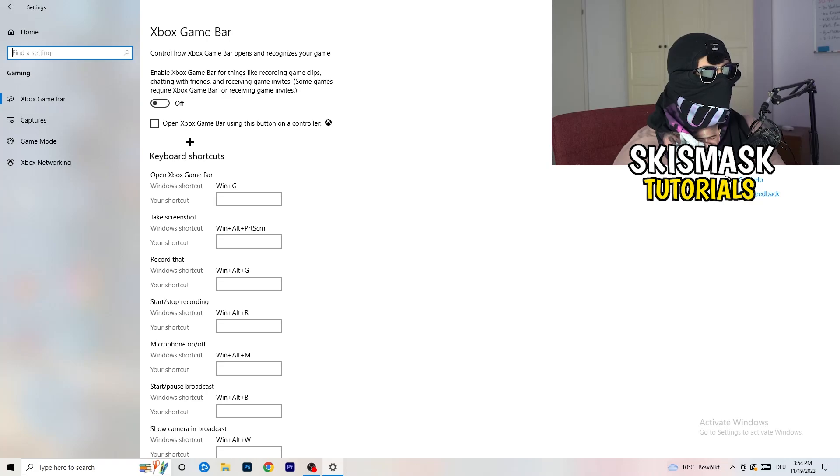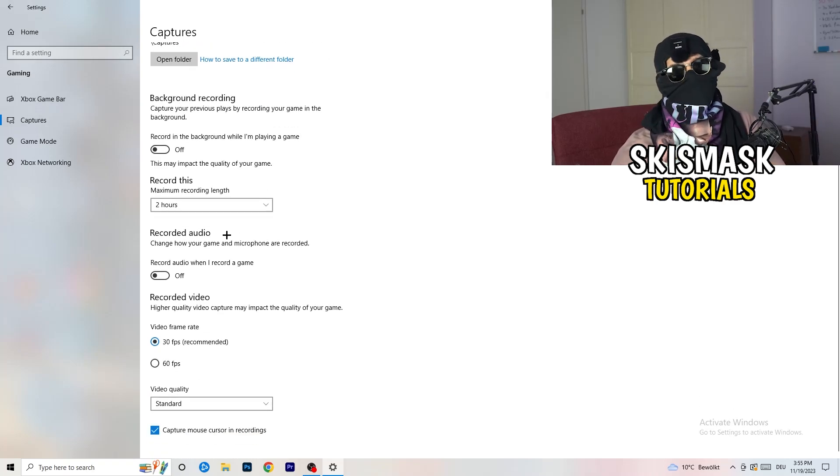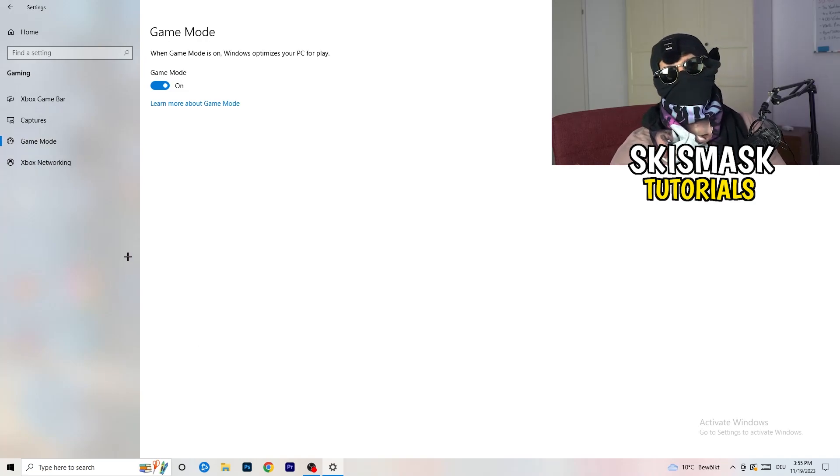Also click into Captures on the left side. Under Background Recording, turn off 'Record in the background while I'm playing a game' — it takes a lot of performance and can prevent your game from launching. If you want to record, use proper software like OBS instead. Then go to Game Mode — depending on your PC, it may work better on or off, so test it yourself.